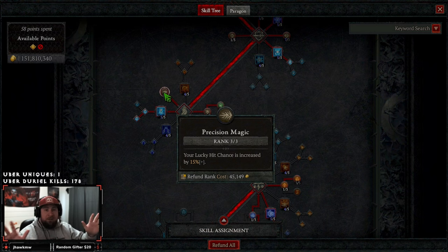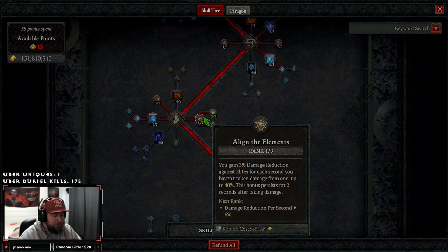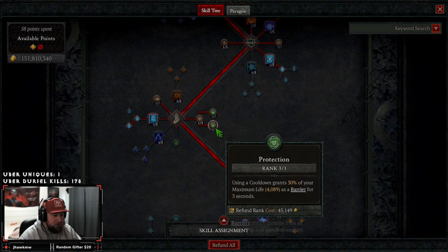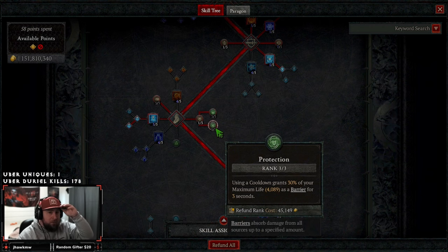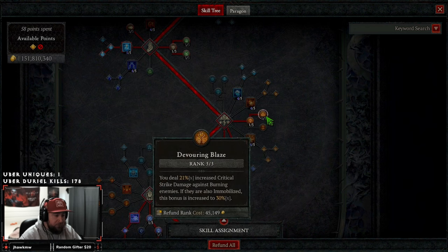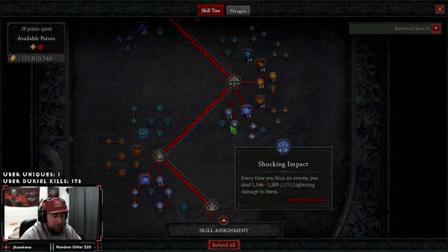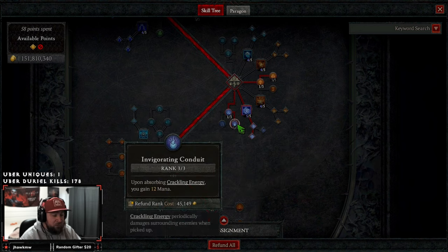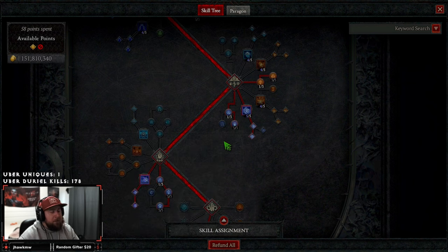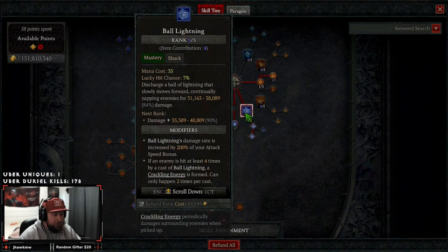We have three points into Lucky Hit because this is a 100% lucky hit build — we need as much lucky hit as possible to proc everything, which I'll cover in the gear section. We have Align the Elements for damage reduction, three points into Mana Shield for damage reduction, and three points into Protection for a barrier. It's very important we always have a barrier in this build. Coming down to masteries, we're taking Inner Flames and maxing out Devouring Blaze for crit damage, plus one point into Static Discharge to spawn Crackling Energy.